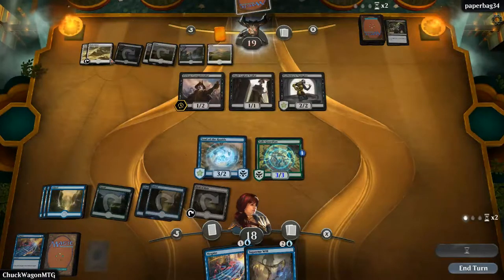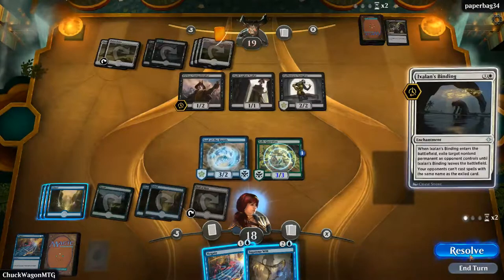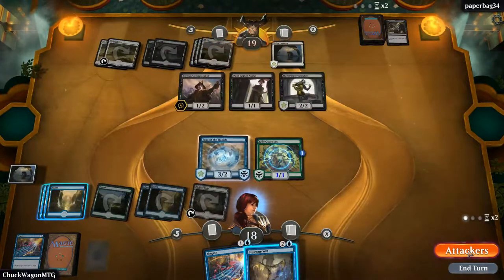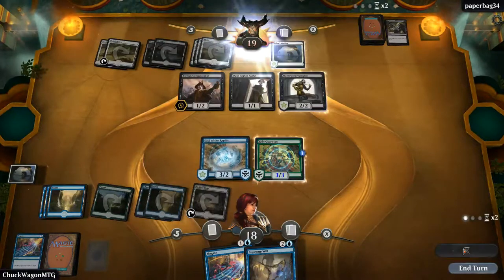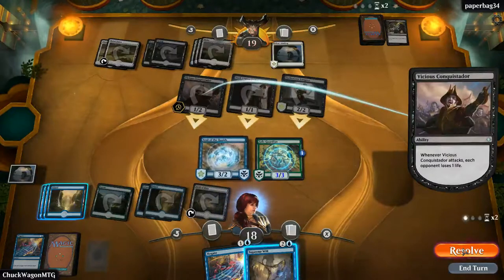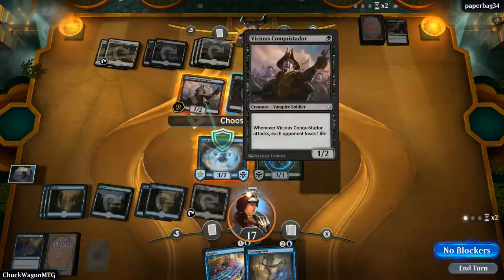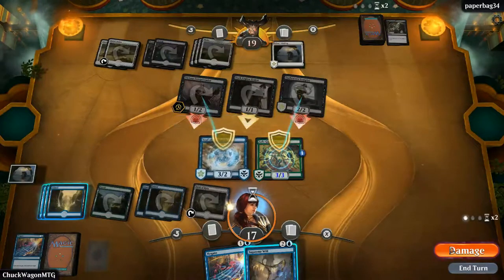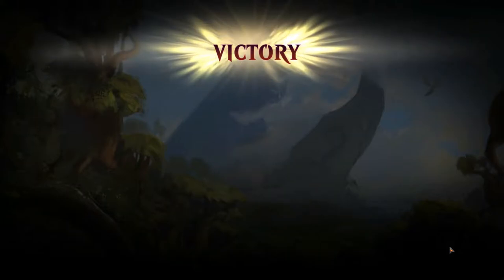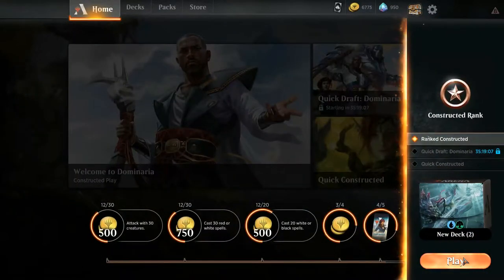Next turn I'm going to pop this, get rid of one of those. My stuff's got hexproof. That's going to resolve — okay, so he can't tap for nothing. Boop boop and take one. Okay, well I guess that's how you do it. We're about 12 minutes in, so I guess we'll do one more quick one and hopefully we don't cross the 30 minute mark today.